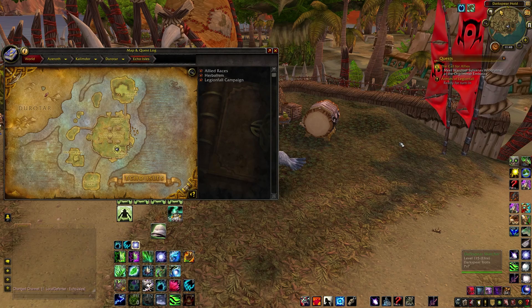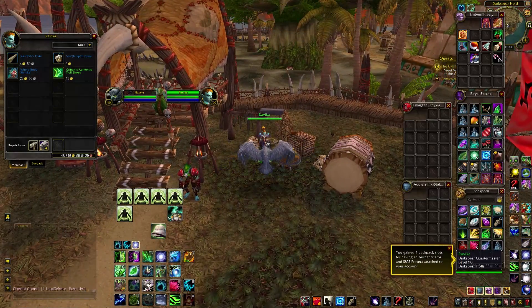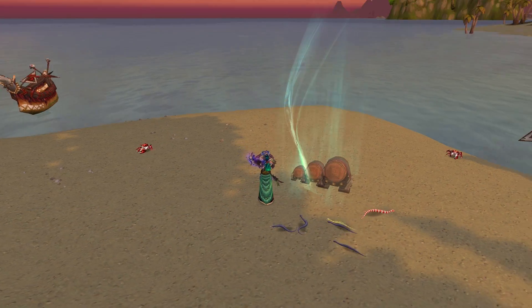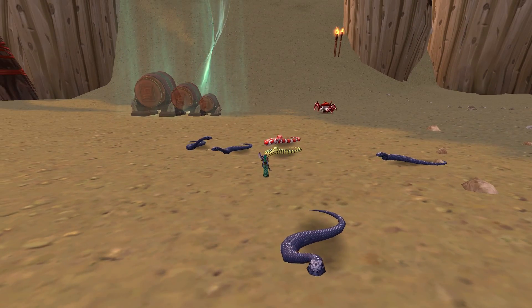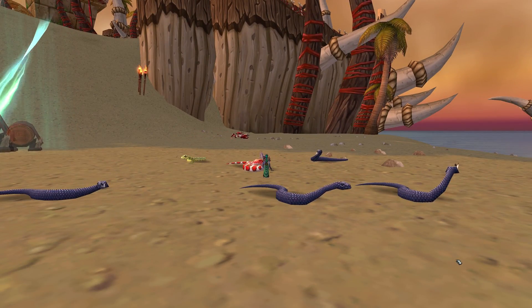Next on the list you'll need a Horde character. Head to the Troll's starting area in Durotar and talk to Ravika here to get the Whole Body Shrinka, Senjin Spirit Drum, and Zantish's Flute. We're up to twelve toys. These ones are pretty fun — you can summon some drums, get a bunch of snakes to follow you, shrink yourself down real tiny and then pretend the giant snakes are gonna get you. These three are usable by both factions, you just need to be Horde to buy them.